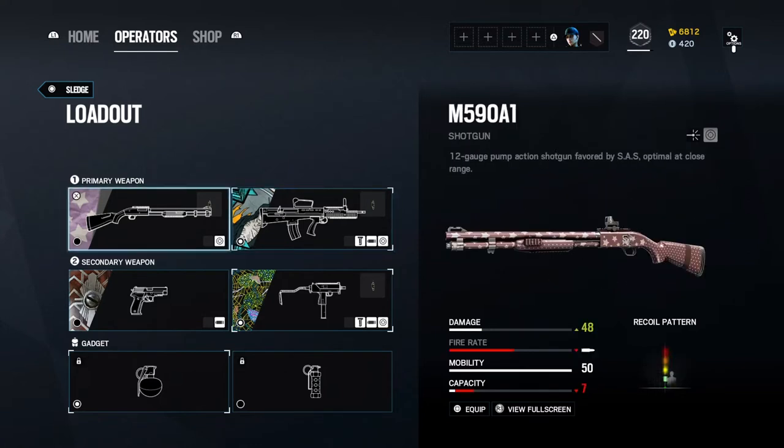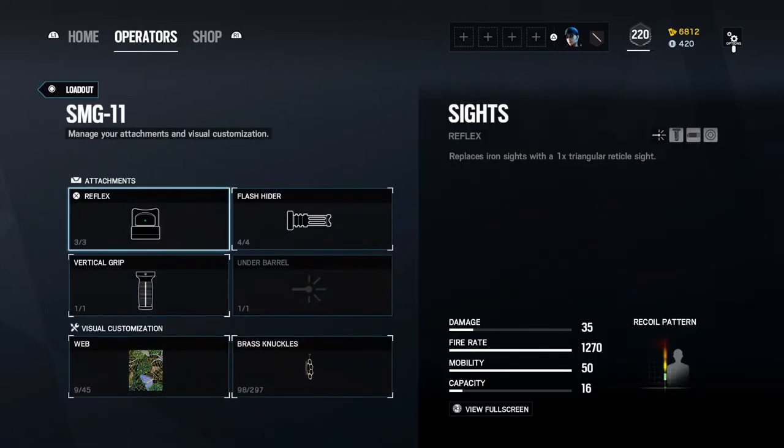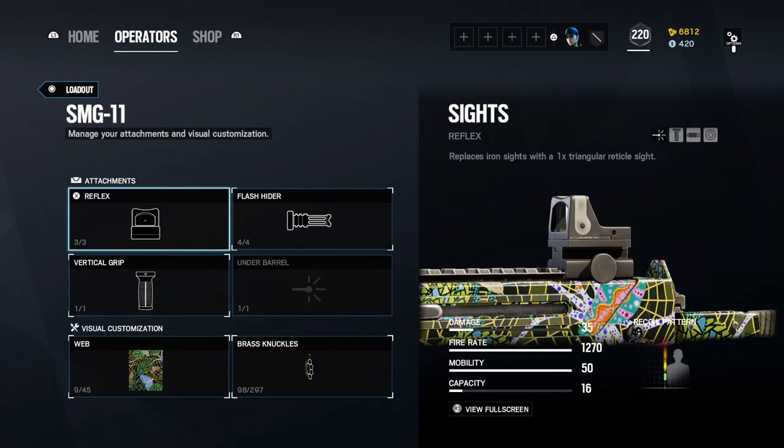All shotguns in the game I have a reflex on, regardless of whether it's attack or defense. All pistols except for IQ I have the muzzle brake on — for IQ I have the silencer because of her ability. SMG-11 I use the flash hider. For most of my operators I have reflex on for attackers and holosight on for defenders, shotguns being the only exception.